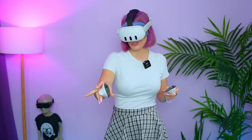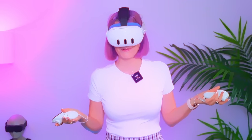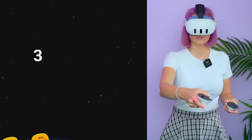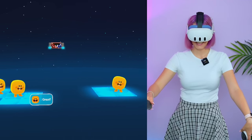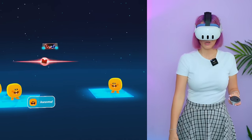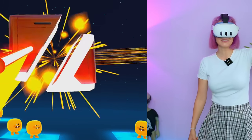The next game is called Block Hunter, and it actually looks good from the trailer - it's an actual App Lab game. I think this is like kawaii Beat Saber. It's red and blue like Beat Saber. The tutorial says: chop the light direction and match the color. Sounds familiar. This is 100% Beat Saber. These sabers look cool, the environment's cool, the blocks look cool.